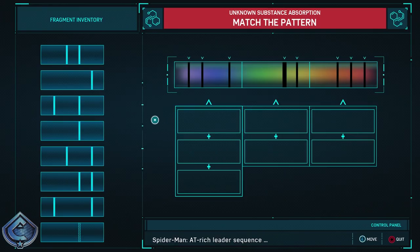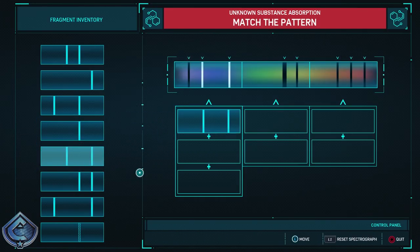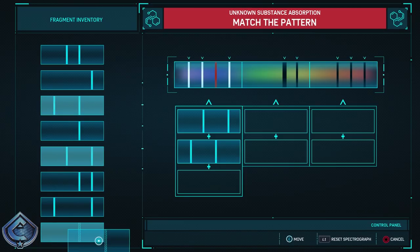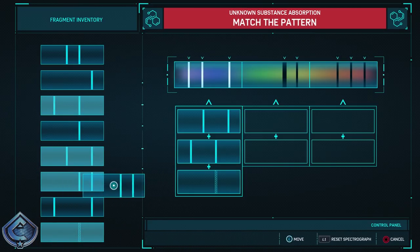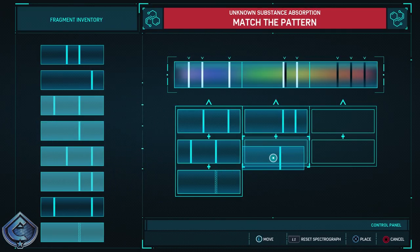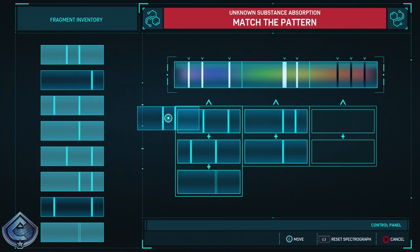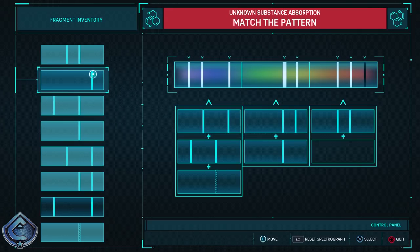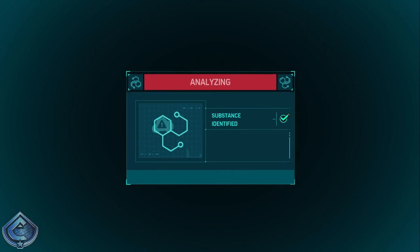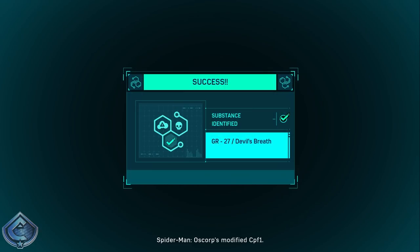An 80-rich leader sequence — this looks promising. Working through the puzzle: this one seems pretty easy. That and the three-er is just you, plus you plus you. Last corpus modified CPF-1 — definitely Devil's Breath. Should be able to track the dispersal path now.